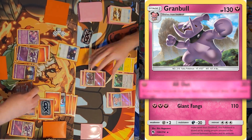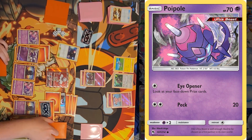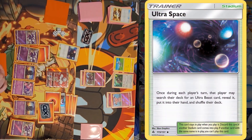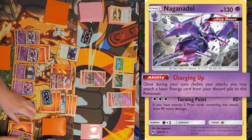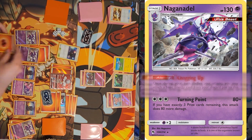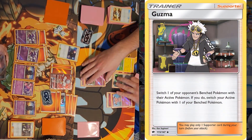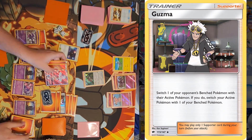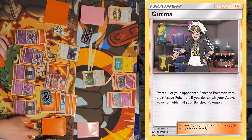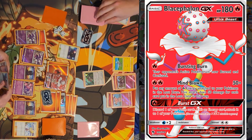I'll promote Blacephalon to the active and draw. I'll bench Poipole and use Ultra Space to search my deck for Naganadel. I'll attach an Energy to Blacephalon, then use both Charging Ups on the benched Naganadels to attach two Energies. I'll play Guzma, gusting up Rangaroo into the active spot, promote Naganadel and retreat into Blacephalon. I'll use Blacephalon's Burst GX, which discards a prize card — and if it's an Energy — attaches it to one of my Pokémon.